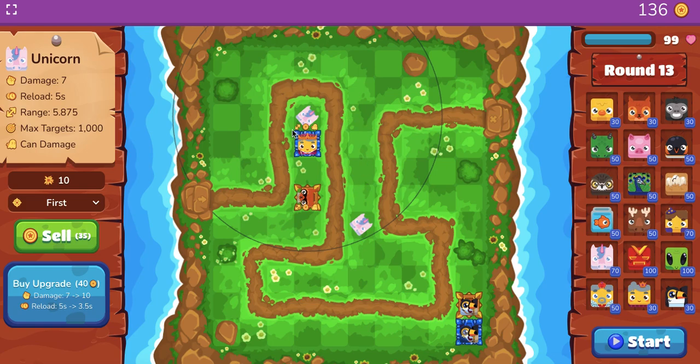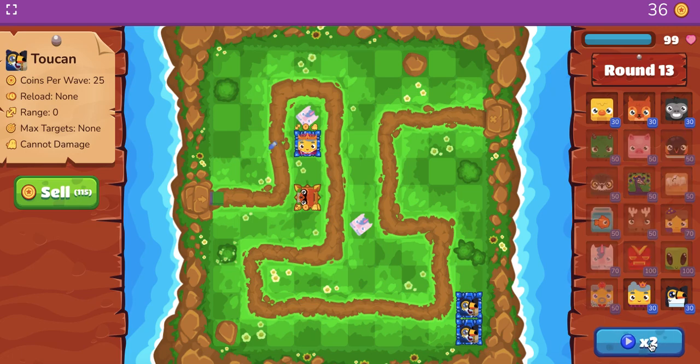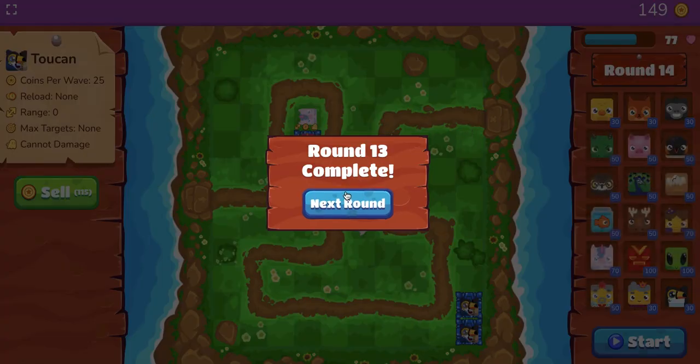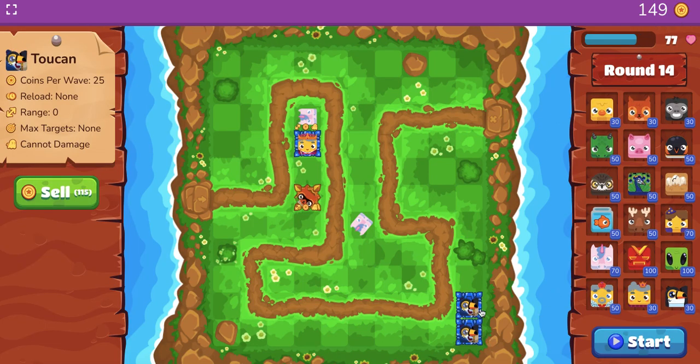Now in these situations, you've got a couple things you can do. I'm going to start flooding in cash with the toucan — just dump in a boatload of cash. I'm not even going to do anything because these three towers should be enough to hold them off just a little bit. Because I maxed out the toucans all before round 12 or so, I'm going to be able to max out these unicorns. It wasn't enough, so now because I have a boatload of cash from the toucans, I'm going to start maxing out the unicorn.